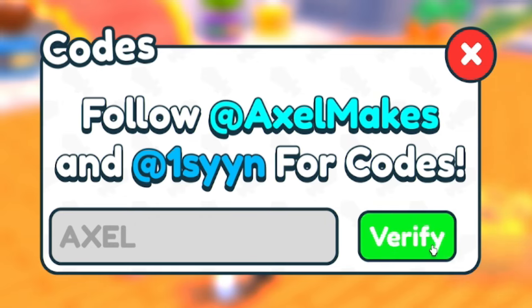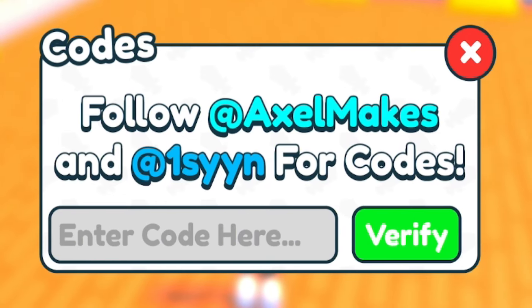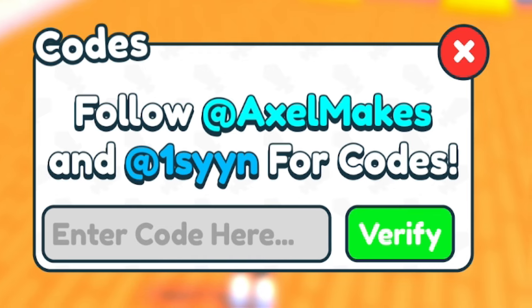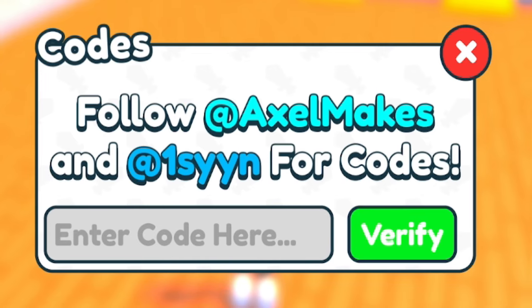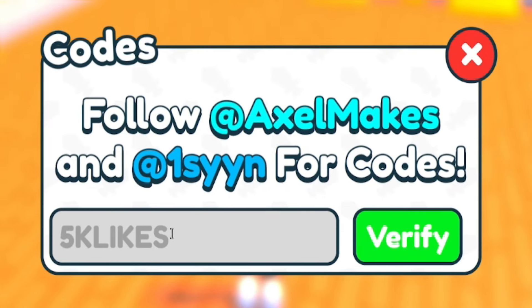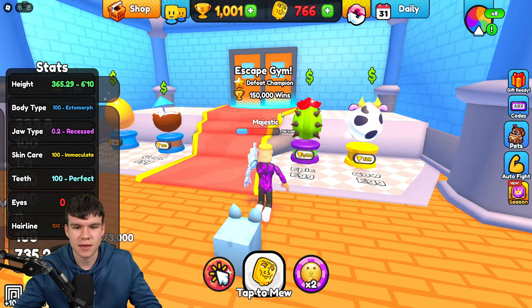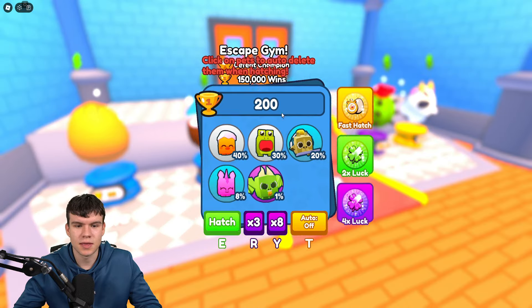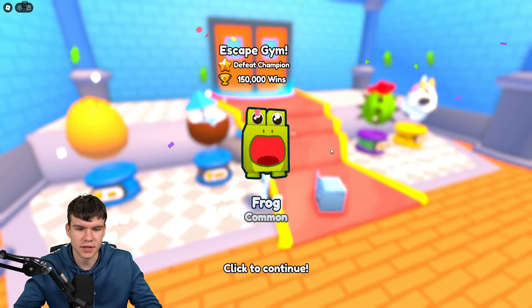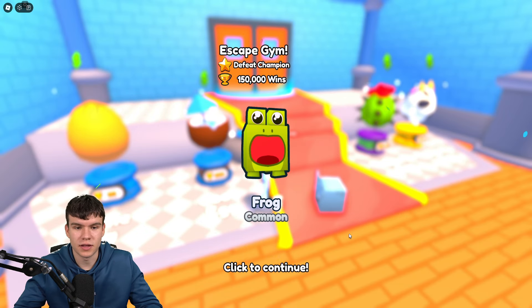Let's try the code AXLE — unfortunately that one is not working. Don't worry though, because when the game hits 5,000 likes they might release a 5K likes code, so I recommend trying that one out. Other than that, I think that's probably gonna be it for the video. Whenever this game updates or releases new working codes I'll make new videos showing you.